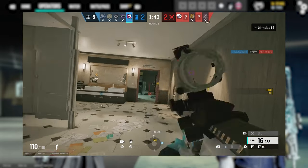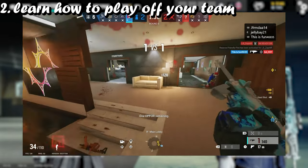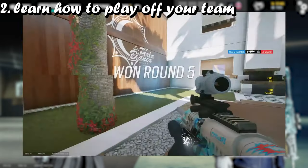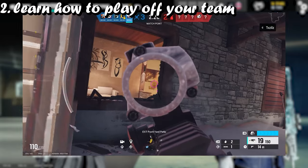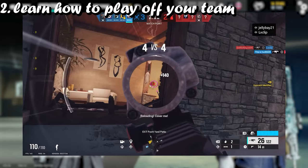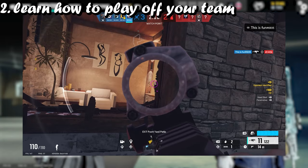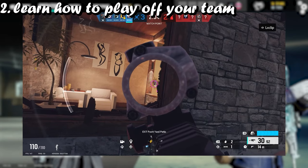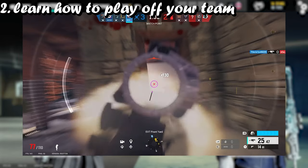Second tip is learn how to play off your team. What I mean is — this carries over with the five stack — if someone says they need help, go to that teammate if you can. Or for example on Coastline, if there's one person in Hookah on Cool Vibes and someone says there's a Hookah balcony push, if your teammate dies in Hookah try and get the refrag. Try and play off your team as much as possible — not baiting them, but playing off them.